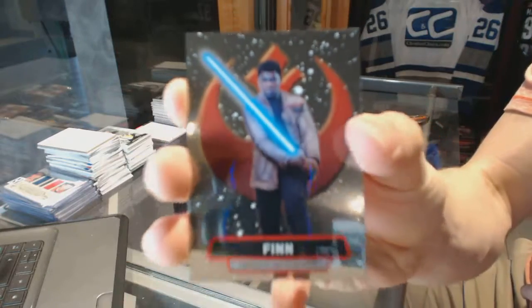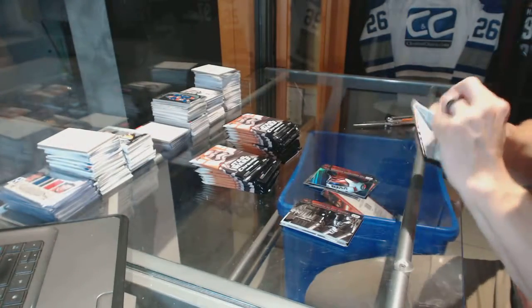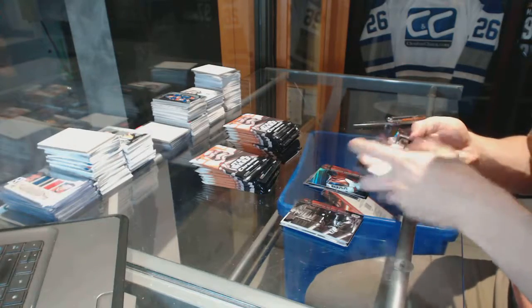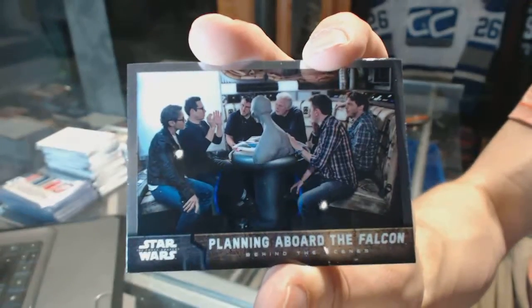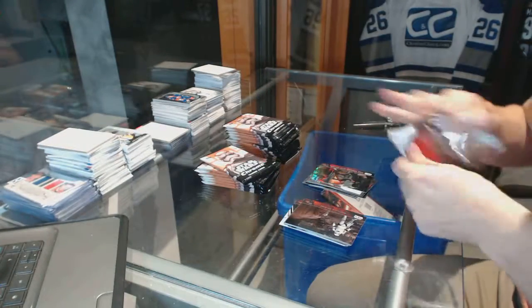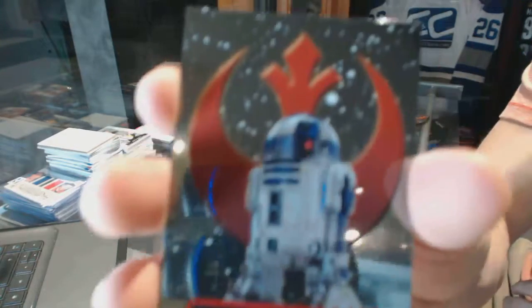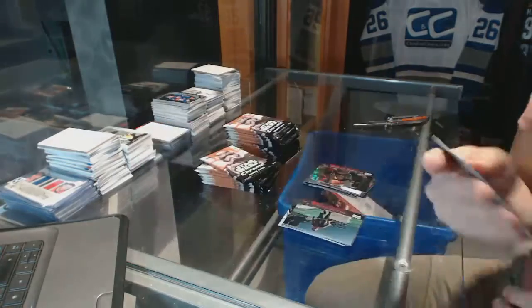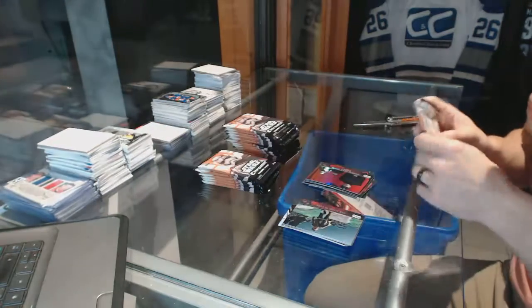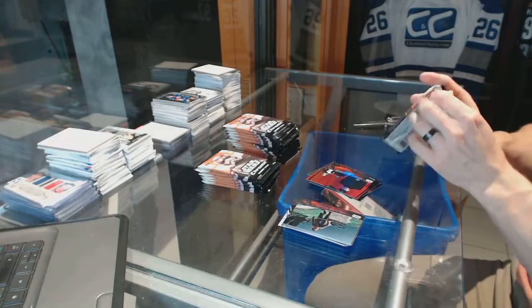Finn. Behind the scenes: planning aboard the Falcon. R2-D2. Is that a red pearl? It's supposed to be like that. No, it's just the card.